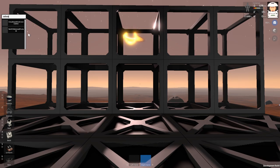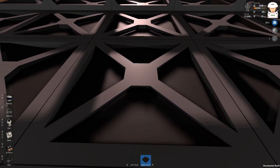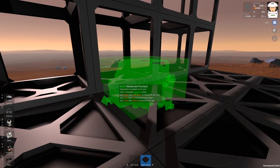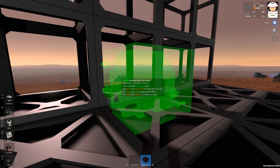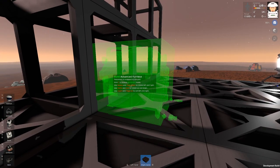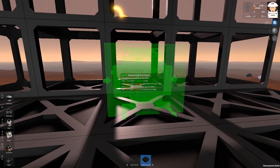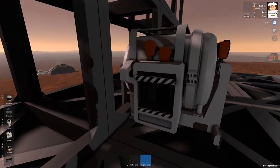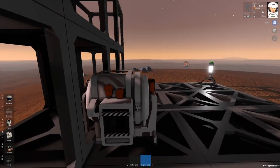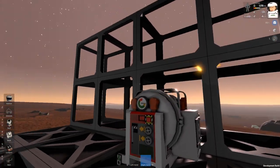I'm going to spawn everything because I'm not going to build it in survival mode. This is the advanced furnace. I will rotate it and place it almost to the wall. Now we can see the input and the output of the furnace is basically in the frame.